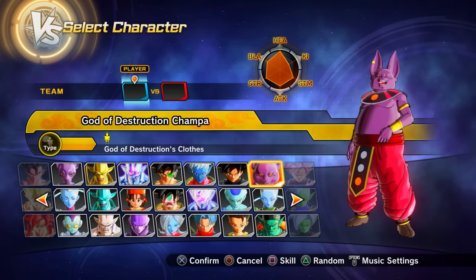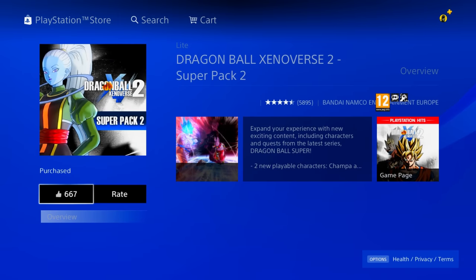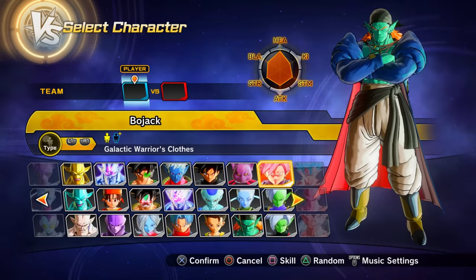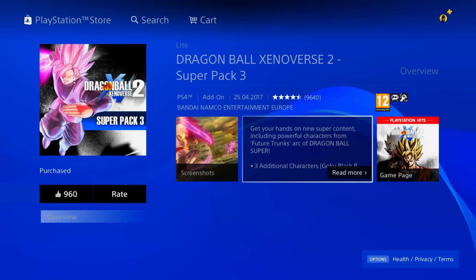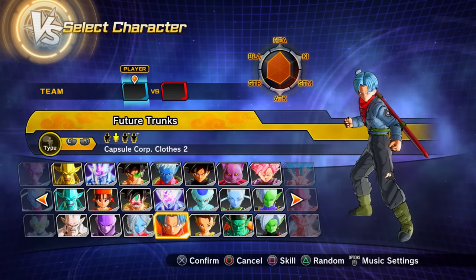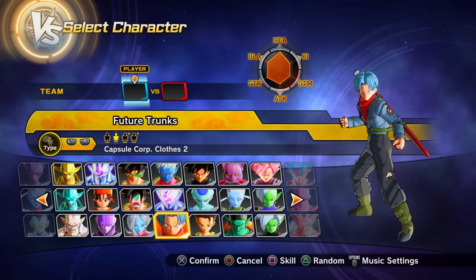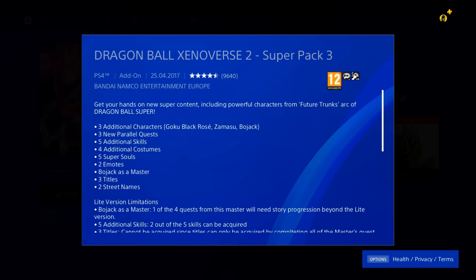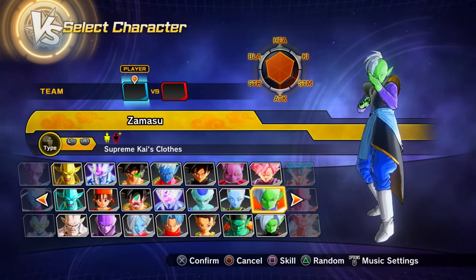DB Super Pack 2 (DLC 2) gives God of Destruction Champa and Vados as playable characters. DB Super Pack 3 (DLC 3) gives Bojack, Super Saiyan Rosé Goku Black, and Fused Zamasu as playable characters. The creator also notes that Preset 2 of DBS Future Trunks likely requires either DLC 3 or the next pack — the DLC descriptions don't clearly specify which, but purchasing DLC 3 should also come with new skills, costumes, parallel quests, Bojack as a mentor, and related content.